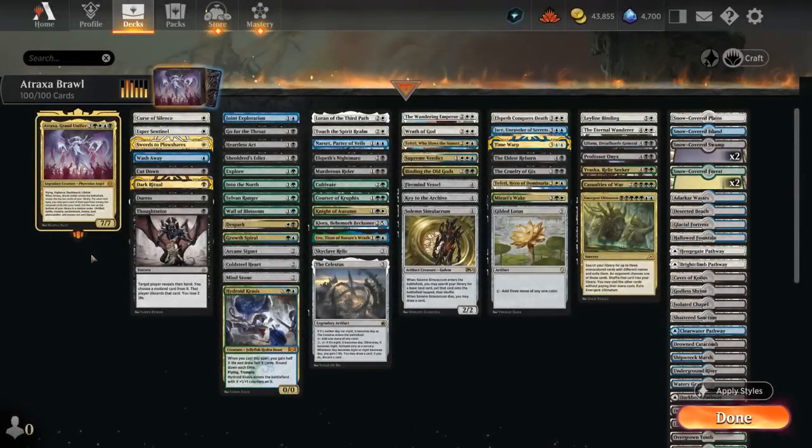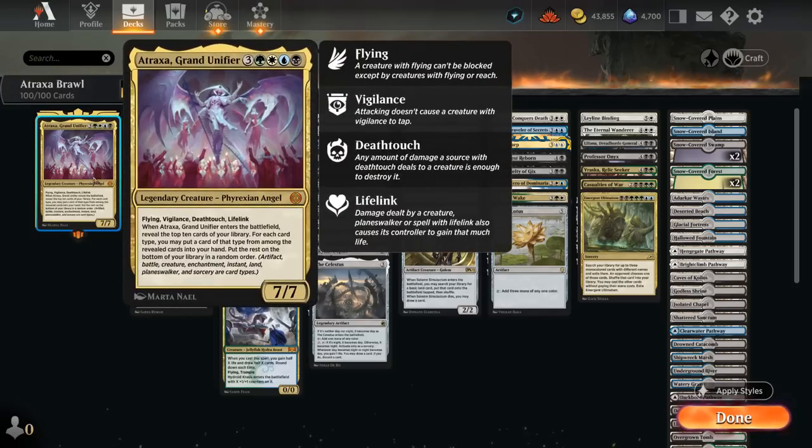Hello and welcome to another Historic Brawl gameplay video. Today we're taking a look at a 4-color Atraxa Grand Unifier deck. The 7-mana 7/7 Legendary Eldrazi Angel has Flying, Vigilance, Deathtouch and Lifelink, and when it enters the battlefield we get to reveal the top 10 cards of our library.